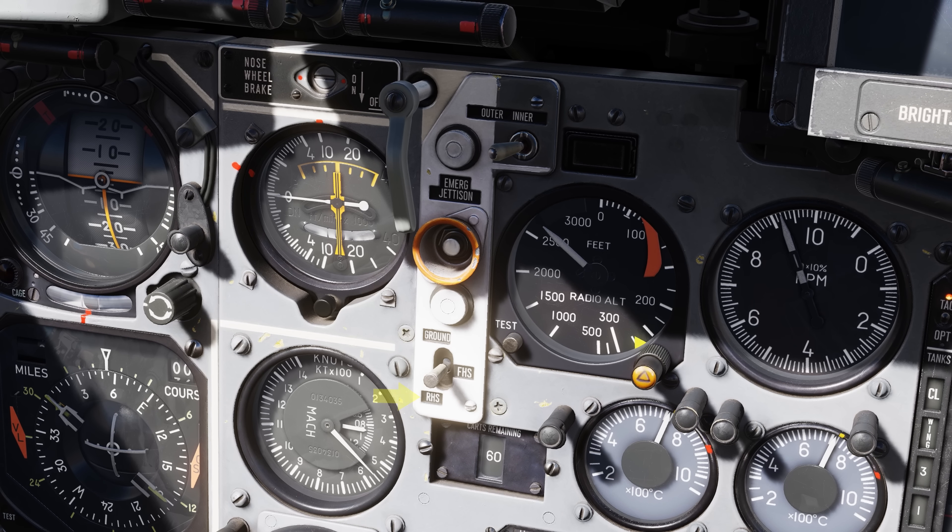If rear hemisphere, or RHS, is selected and you're above 6,000 meters, four Salvo A's and four Salvo B's will be released. If you're below 6,000 meters, two Salvo A's and two Salvo B's will be released. Below is the total number of remaining cartridges in groups of 20.